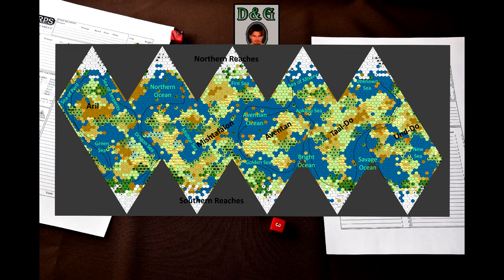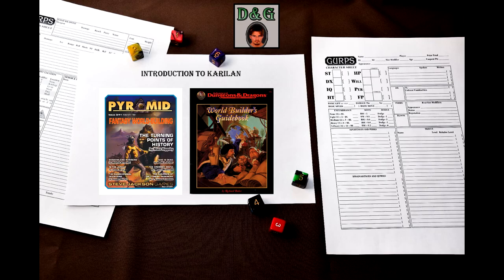Most of the world is inhabited, but not everything has been explored thoroughly. The world has a long history, most of which was generated using the Turning Points of History article from Pyramid 341, while many of the nations were also created semi-randomly using the World Builders Guidebook for AD&D. You do not need to read the timeline or memorize the entire history of the world – most characters will only know the most important events. The history was created mostly to give the world some background and to develop it organically into its current state.